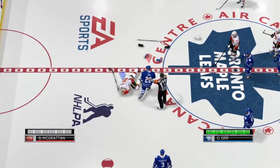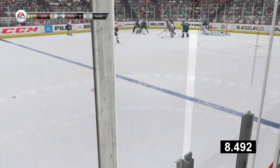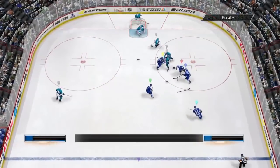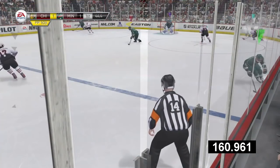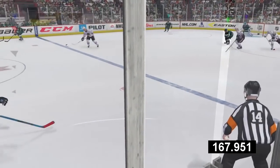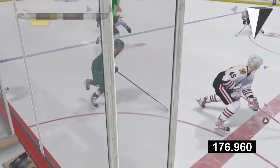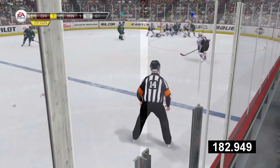EASHL fights also need to be looked at. Unlike Hockey Ultimate Team where the fighter just sits in the box, in EASHL if someone wants to fight you after a clean check, you can end up sitting off for half a period or sometimes a full period. From a video game perspective, I want to be playing, not sitting in the penalty box for delivering a good check the referees didn't call a penalty on. Those are my complaints with the enforcer engine implementation — but the actual engine itself is fantastic.